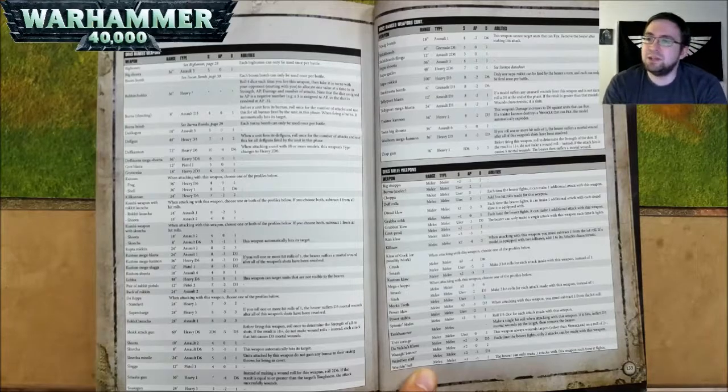A Squig Bomb is 18 inch range, Assault 1, Strength 8, AP negative 2, and D6 damage. This weapon cannot target units that fly; remove the bearer after making this attack. A Stikkbomb is 6 inch range, Grenade D6, Strength 3, AP nothing, and 1 damage. A Stikkbomb Finga is 12 inch range, Assault 2D6, Strength 3, AP nothing, and 1 damage. A Supa Shoota is 36 inch range, Assault 3, Strength 6, AP negative 1, and 1 damage.